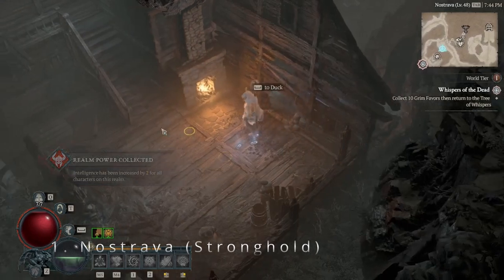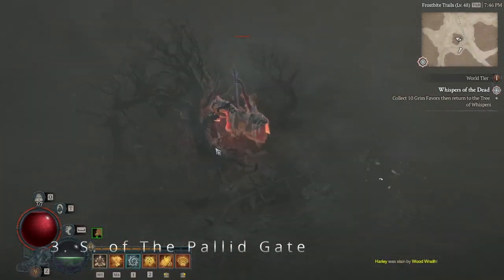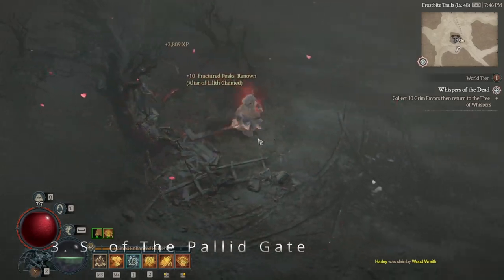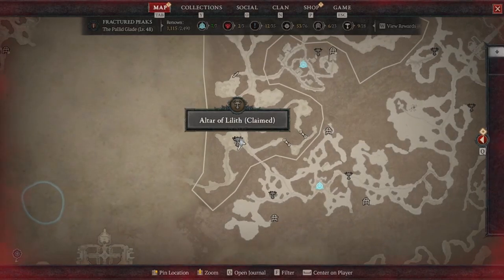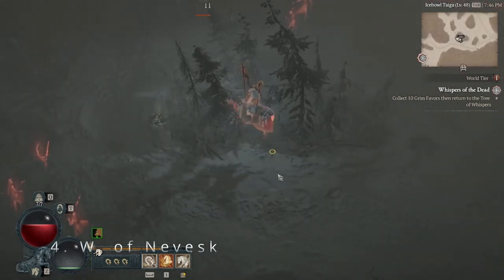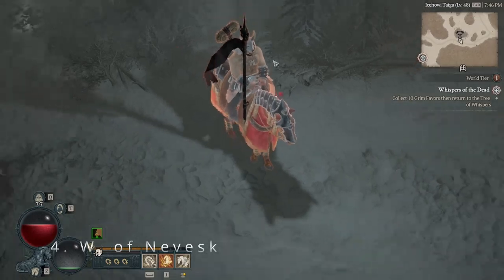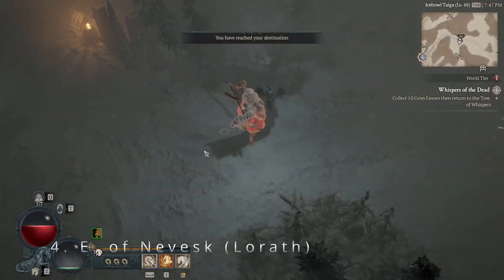We'll begin in the Stronghold of Nostrava, a fun event that mimics a lot of what we saw in the beginning of the game with a really fun twist. You'll gather this waypoint as well as getting statues two through four, which you're probably already familiar with — mainly because these are pretty easy to find, just in some trees, and then number four which is going to be just before meeting Lorath.